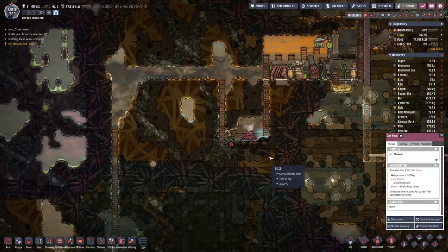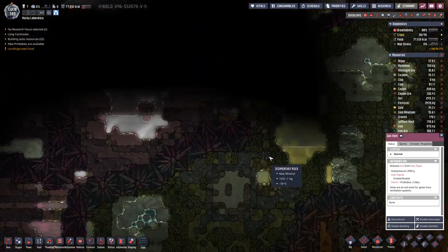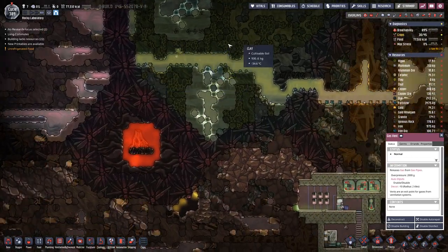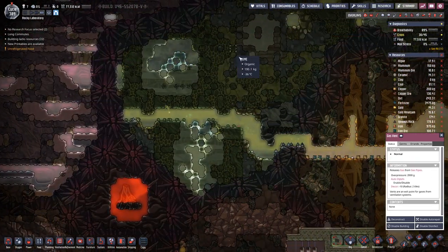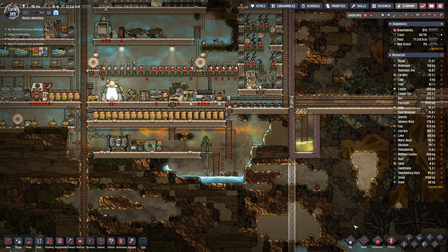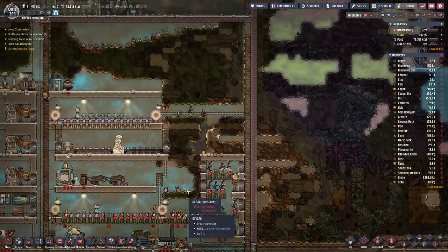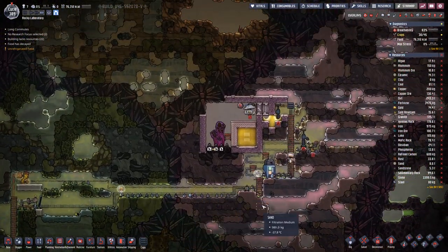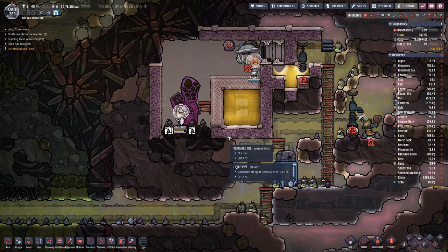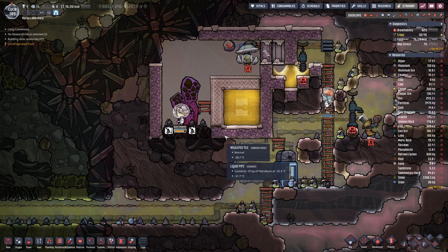We need to think a bit about power. We do have a few water resources like this salt water geyser, and down here somewhere is a cool slush geyser that we could also dig in. We'll see what the analysis actually tells us about this vent — how much longer we'll have to wait before we get power from hydrogen.